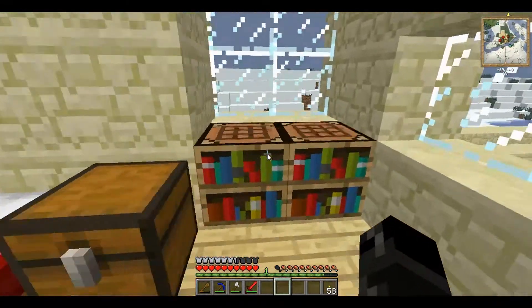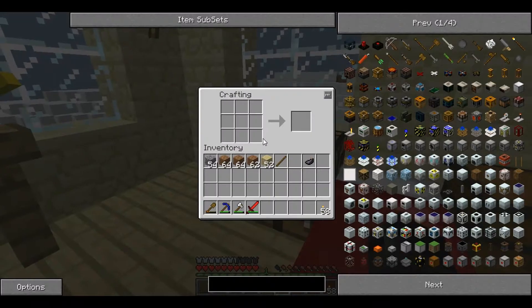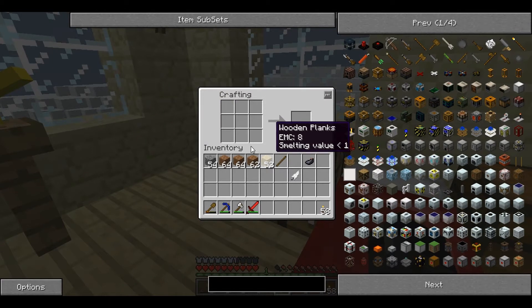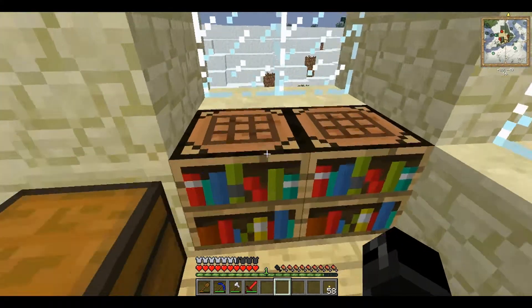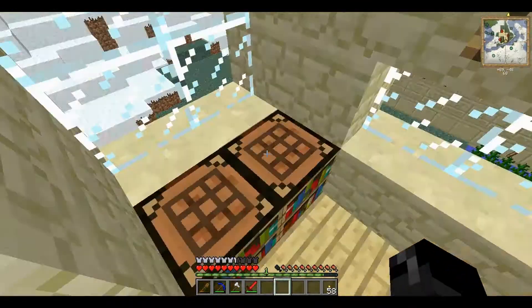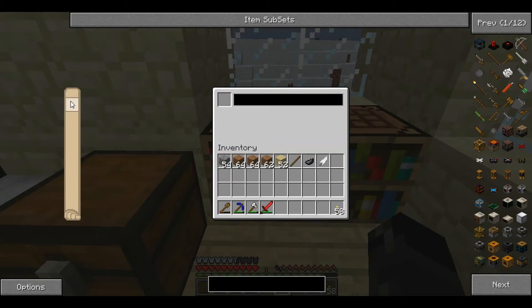First of all, you need to build one of these: a writing desk. For this you need five wood — it can be any wood — a feather and an ink sack. You lay them out like this and it creates a writing desk. I won't make one because I've already got one. It looks like this; you place it like a bed, so to fit it there I had to go here, jump and place. And it has this interface.